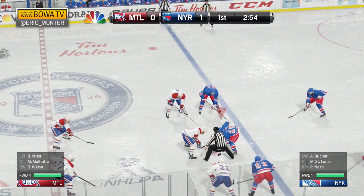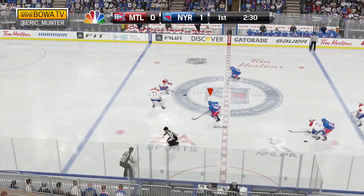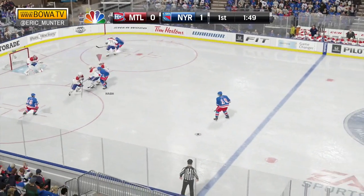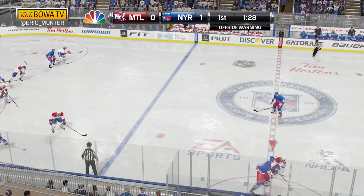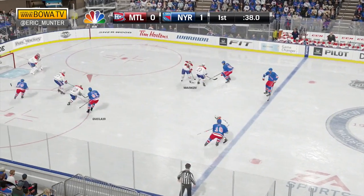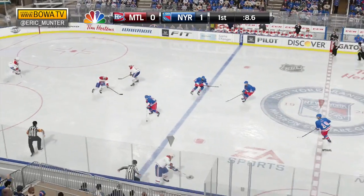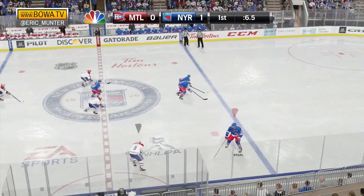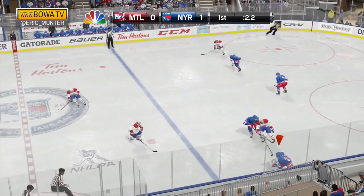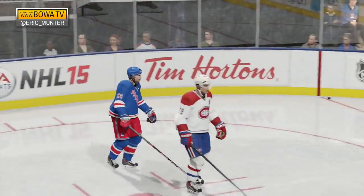Neutral zone face-off. San Luis out there again for the Rangers — he wins the draw. Gets it to D'Agostino who makes a move, gets in, feeds it across. Not held in at the point. Casca has it, moves in, plays it across — was looking for Rick Nash. Nash goes in after him. Now Prust, the former Ranger from Montreal, moves over the line, he's hit. San Luis with two seconds left — one final shot after the buzzer, stopped by Price.